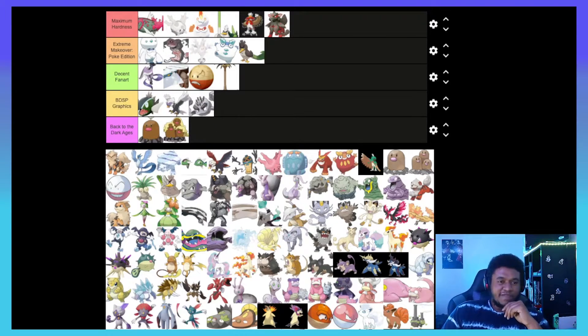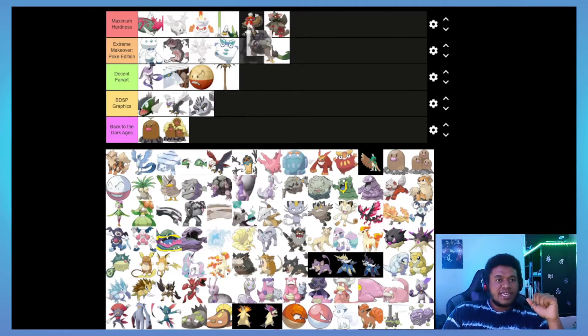I'll put Alolan Geodude in BDSP Graphics. Alolan Golem on the other hand — that's just fun to say — he's got like a cannon on his back, and that's like one of the only other Pokémon in the series besides Blastoise to get cannons. I kind of respect that they said Golem needs a cannon to shoot rocks off his back. I'll slap this guy somewhere in the middle of Extreme Makeover Poke Edition — I like it, it's goofy, he has a cannon on his back.